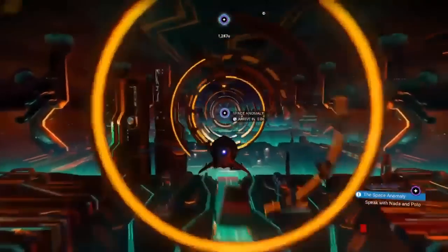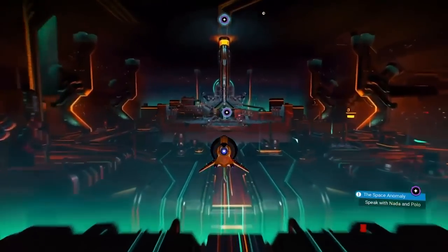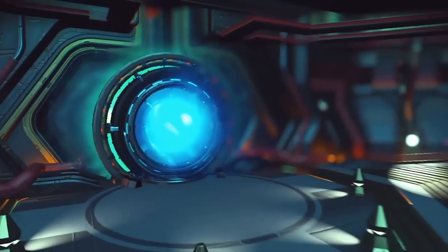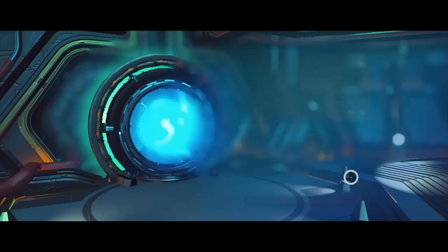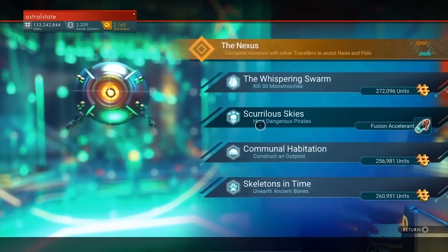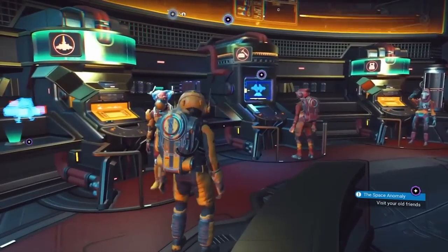Inside, the Nexus is beautifully lit with a variety of neon underglows and really looks like something you would see in a Tron game. There are teleporters that allow you to easily browse and visit each other's bases directly from the Nexus, as well as other teleporters that feature exceptional bases created by members of the No Man's Sky community, enabling you to see the best of the best. You can also initiate a large set of unique multiplayer missions here and group up with friends or random players to create a party before embarking on an adventure.